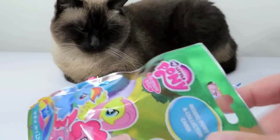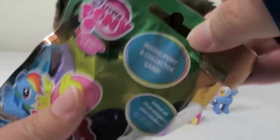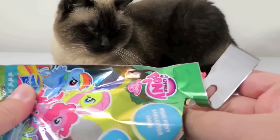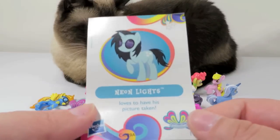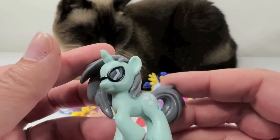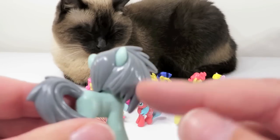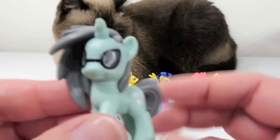This one's AL. Neon Lights loves to have his picture taken. Look at him — he is awesome. He's wearing sunglasses. I like him, he's cool. Look at his mane — show him from that side. That's really cool. Wow, he's neat.